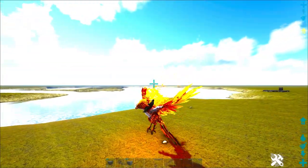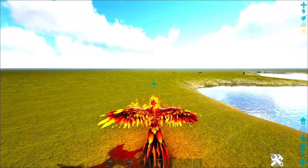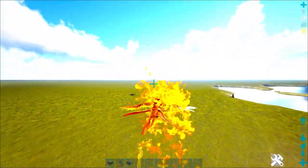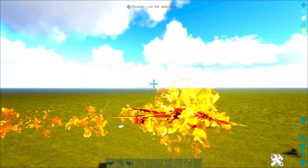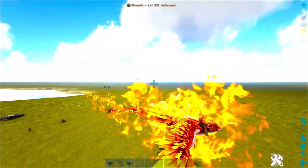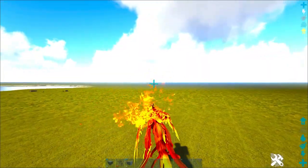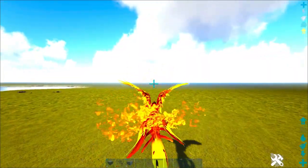There's also if you hold your jump attack it'll go into a super speed mode like you see right here. It's obviously not invincibly fast but it's fast, and anything that is nearby will get lit on fire just because you pass by it.